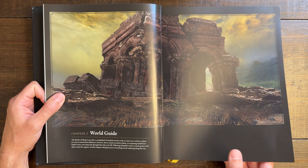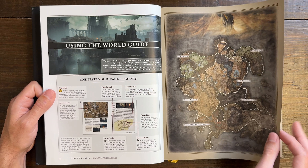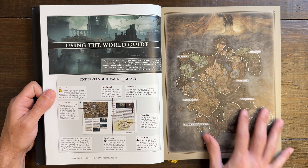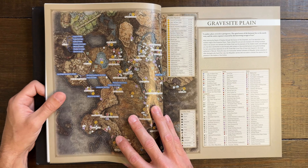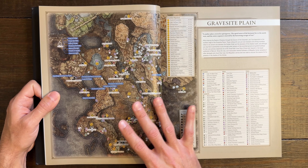Shadow of the Erdtree is one of the most beautiful, haunting aesthetics that FromSoftware has ever created. The guide talks about using the World Guide — the items on the page, their recommended routes, the step numbers they recommend, and the core waypoints with extra information on the maps. We have the overall Realm of Shadows shown here.